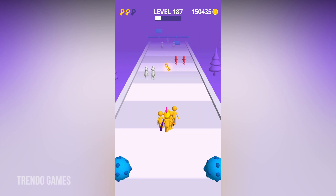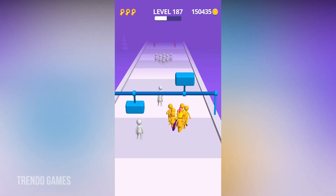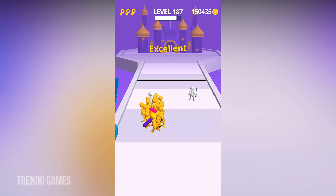Now I am going to collect the key — after collecting three keys we are going to unlock the chest, and from the chest we will get coins. Finally we have reached the last land.